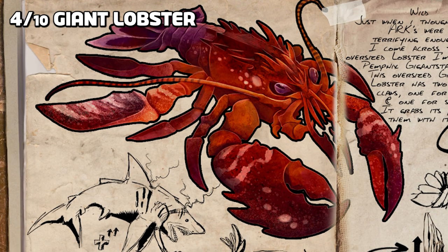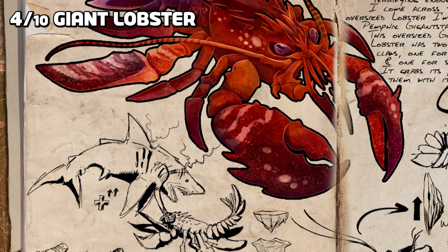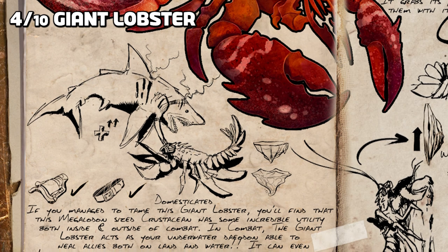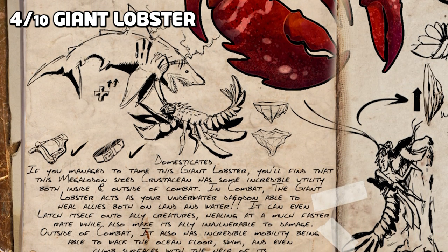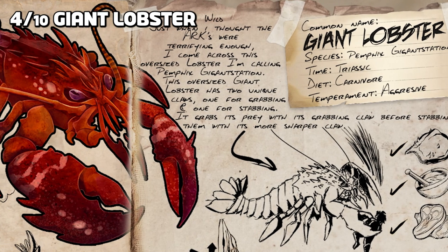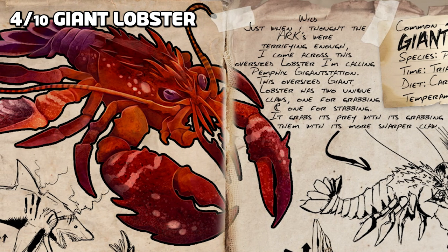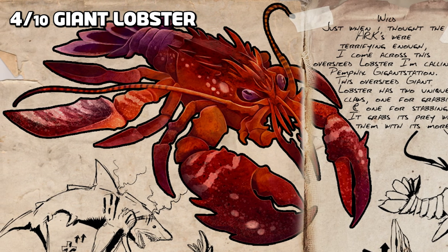Next up is the giant lobster, described to match the size of a Megalodon, acting as an underwater Daedon with healing abilities that can latch onto specific players or creatures to provide super healing. It has a claw attack and the ability to grab opponents, and when grabbed can do a jab attack. The lobster is said to be a bulkier and much more combat-oriented version of the Karkinos and can climb walls, however can only carry one creature compared to the Karkinos.